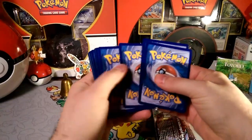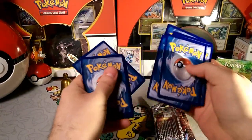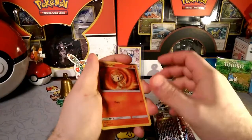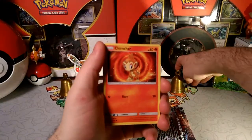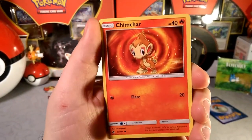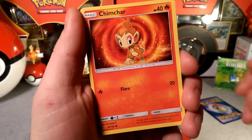Let's take out the code card. One, two, three — that energy. We're gonna guess grass... it's Water. Okay, we're wrong, as usual, wrong on the energy game. We have the standard artwork of a Chimchar.